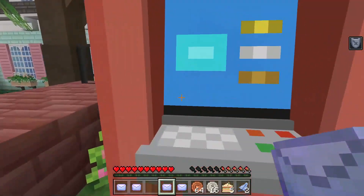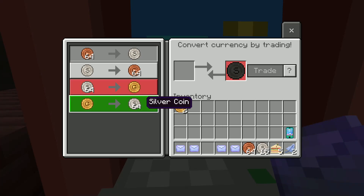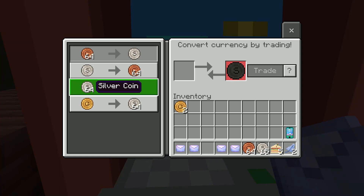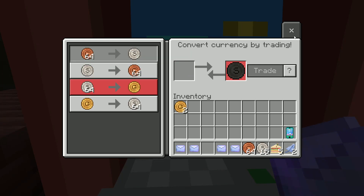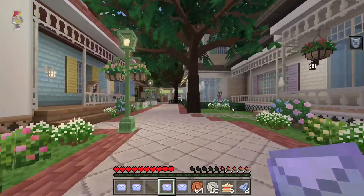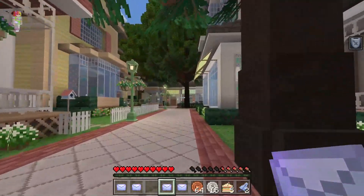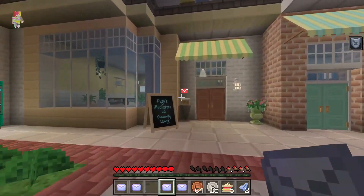What is this — an ATM? So if you have gold you can convert it into 64 silver, or 64 silver into one gold. One silver into 64 copper, or 64 copper into silver. Interesting. Oh, we see one down here. Perfect. Oh, there's another one here too.